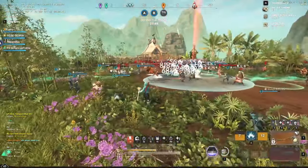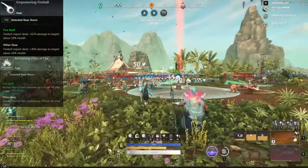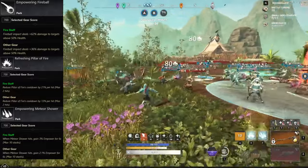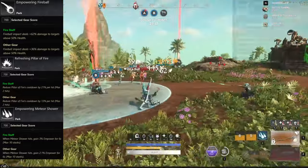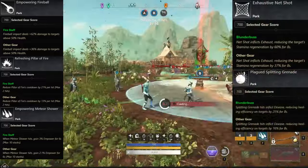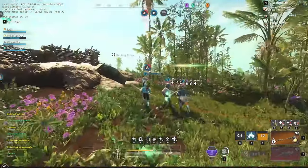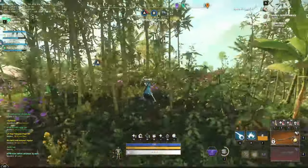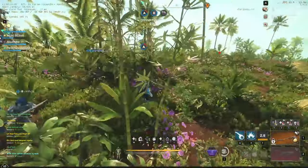For the AoE build you would want to have Empowering Fireball, Refreshing Pillar of Fire, and of course Empowering Meteor Shower. For the Blunderbuss side you would most definitely need the Net Shot perk and of course the Plague Splitting Grenades. For the rest of the perks I will go into further details in Part 2, as there are many different variations depending on your placement and playstyle.